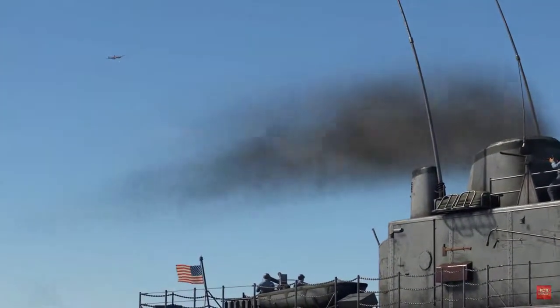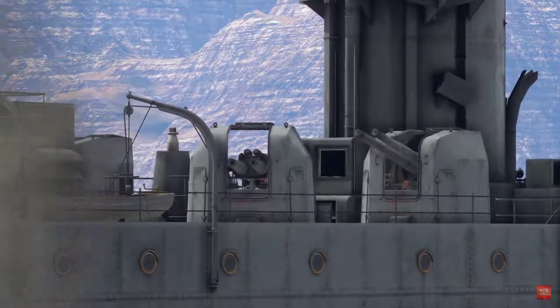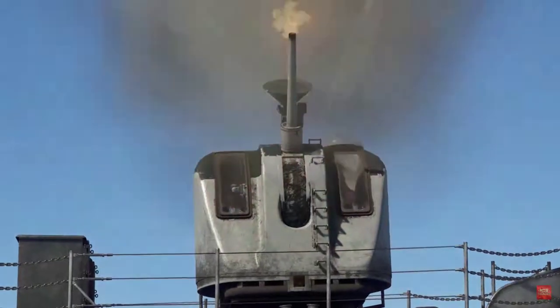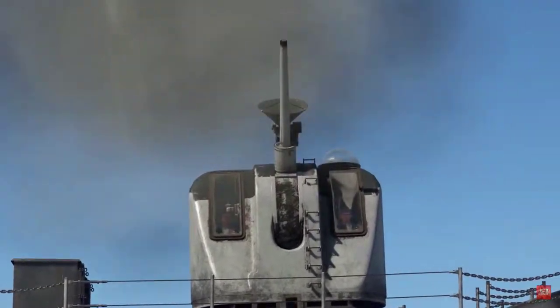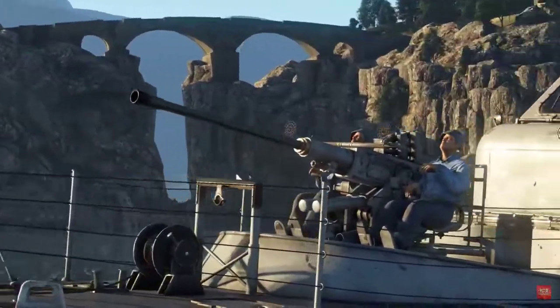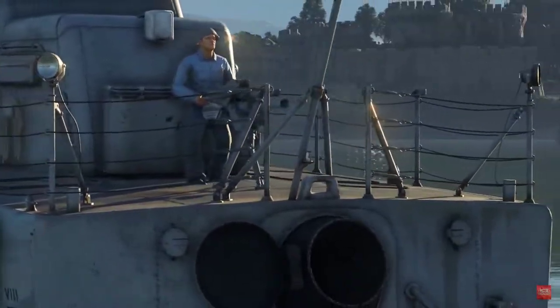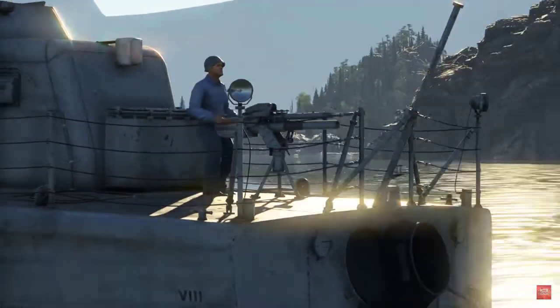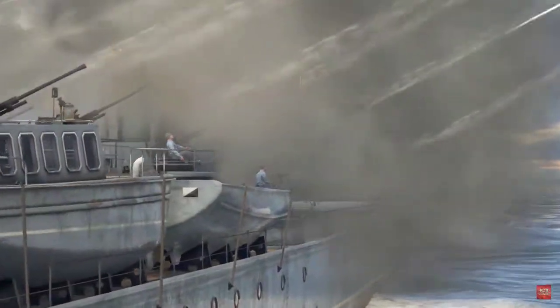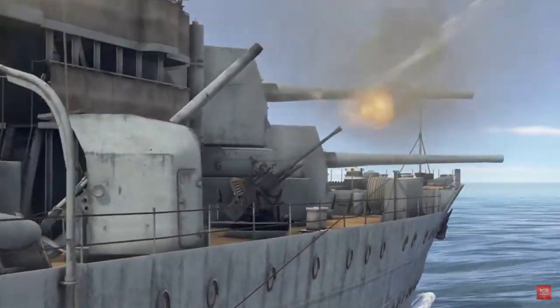For example, most AA guns are only effective at distances up to one to two kilometers. Secondary guns usually have bigger ranges, and main guns can often fire at targets 15 kilometers away. Just remember, there are ships that have smaller caliber guns as their main armament and bigger weapons as their auxiliary — that happens.